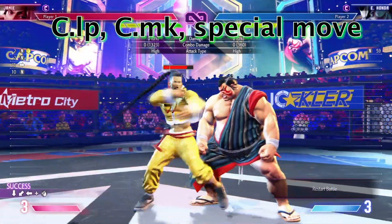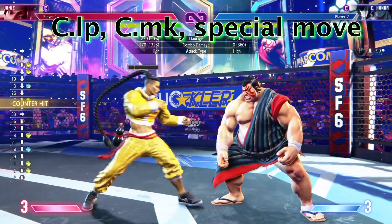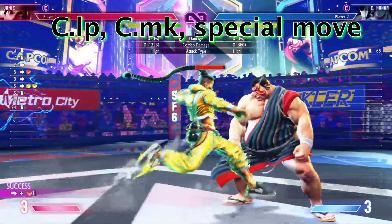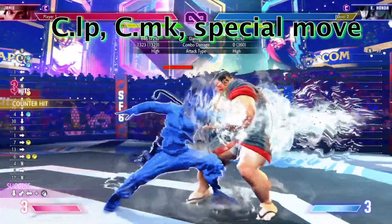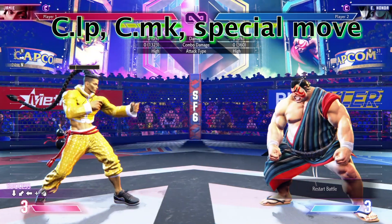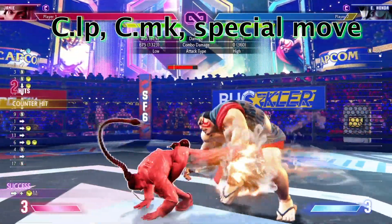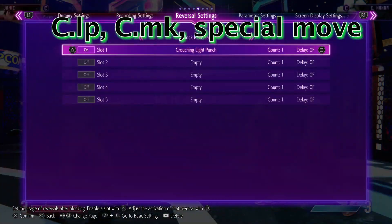Having this consistency makes it so that if your opponent doesn't stop mashing buttons, they lose. A consistent combo gives you damage, more screen control pushing them toward the corner, and if you're playing Jamie, an opportunity to get a drink and build resources. If they don't adapt and start blocking, you just win — there's no reason to stop doing it. This is where the conversation is going to be over for a lot of your opponents, because some of them might not realize they're pressing buttons and that's why they're getting hit, or they might know all of this and still can't fight the urge to press a button.